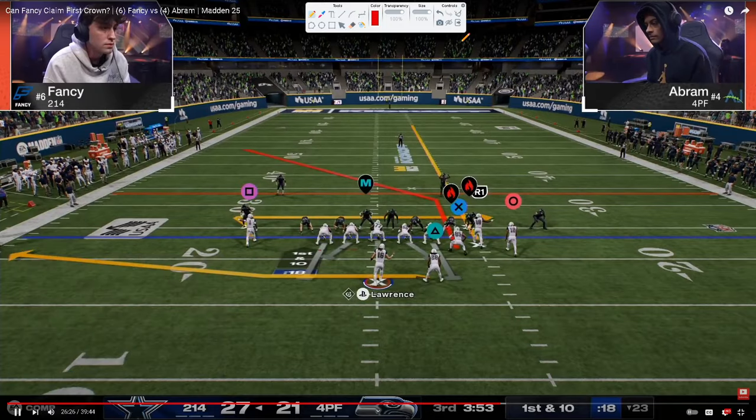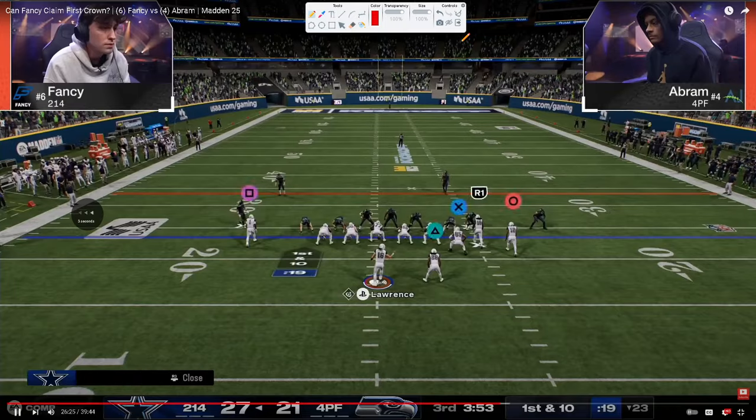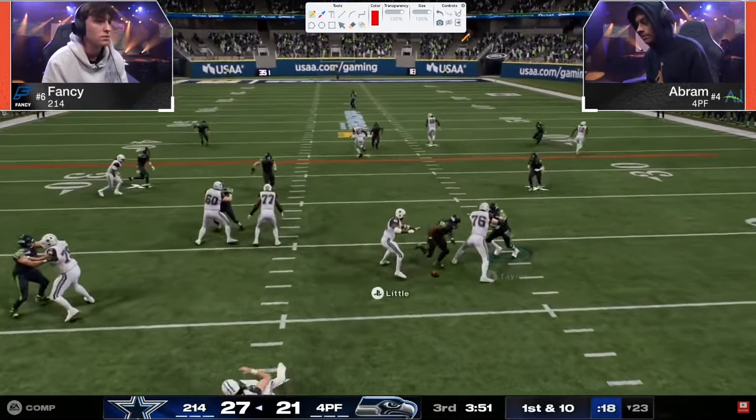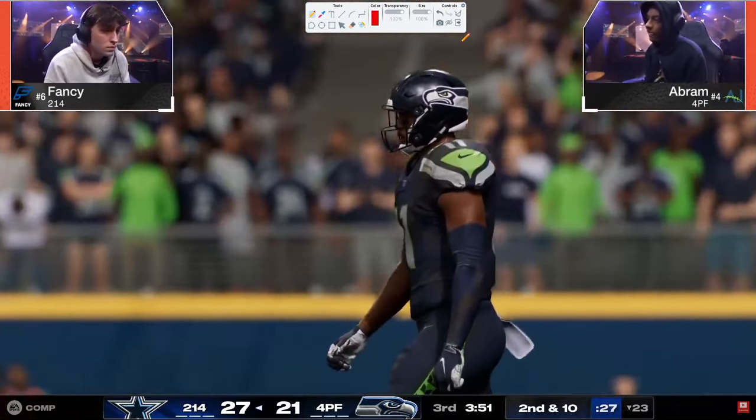I don't feel like Fancy really knew why he chose to switch stick onto him — obviously in the flow of the game, maybe not anticipating Abram to put a streak there. But that was a huge play for Abram to kind of clap back. And you see here — look at this play, 1001, 1002, nothing. There's no routes that can develop with that. He just gets screamed at by Abram.